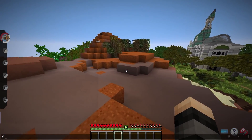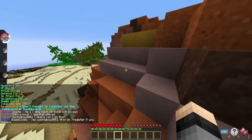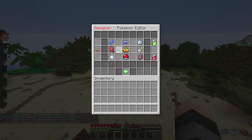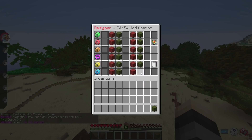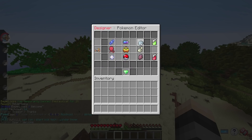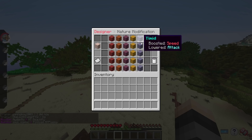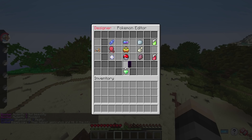The first thing we're going to want to do is check the IVs. They're currently sitting at 75 and we are going to have to modify these quite a bit. We're actually not going to be giving it 100 IVs because there's something very important we need to do in order to get the correct hidden power, since that is going to be one of our moves. Let's max everything out and then reduce special attack by one — that should give us Electric-type hidden power, which is what we're aiming for.